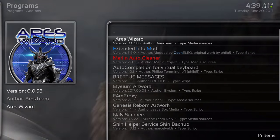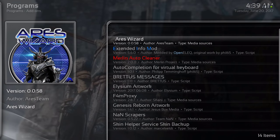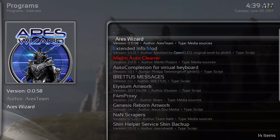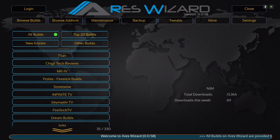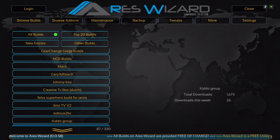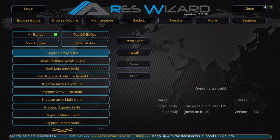Let's go to our programs — let me show you how to find the build. You would go into Ares wizard, give it a couple of seconds to load up, then go under Browse Builds and scroll down to Stevens — you're looking for Stevens. Once you find it, click in there and browse down to the Legion build.